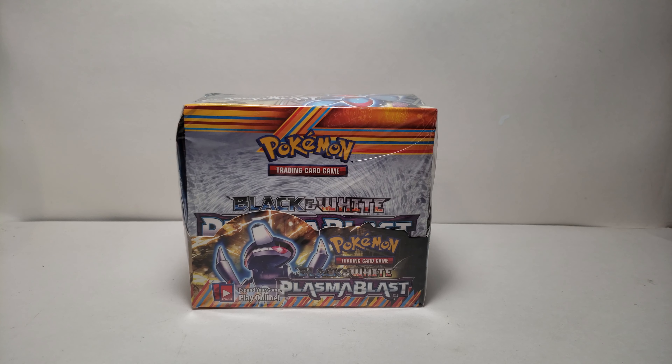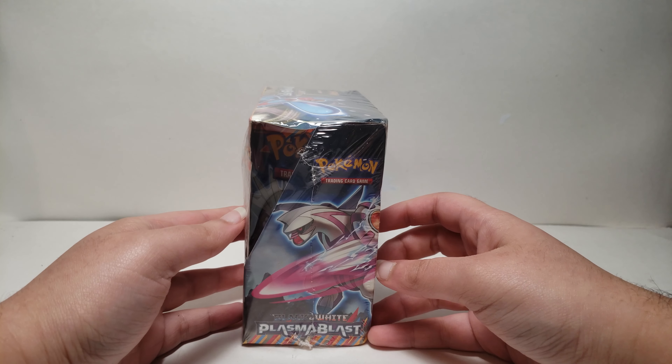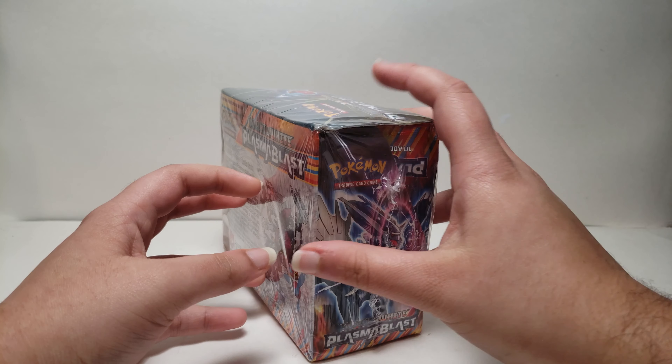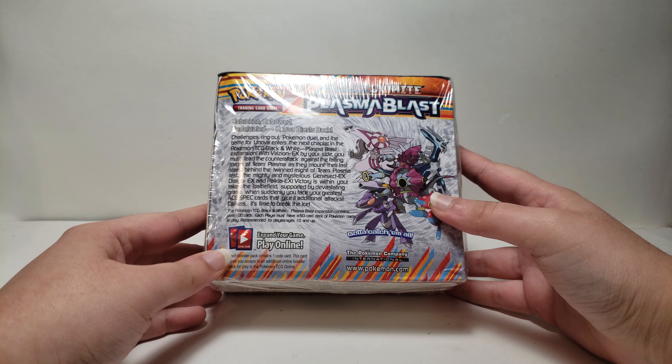Hi guys, today I have a Pokémon TCG Black and White Plasma Blast fake Pokémon booster box. This is how it looks. We have Palkia right over here, here's Dialga, there's Genesect, here's Porygon, and here's Hoopa.